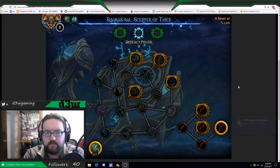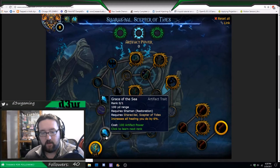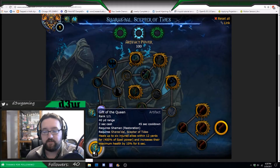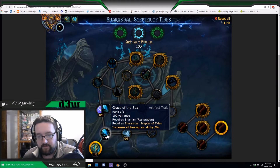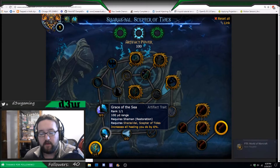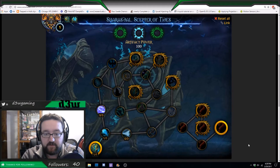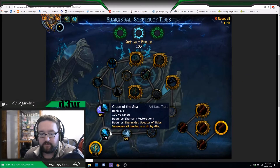This is the Sharas doll — this is the hammer part. You can see this is the artifact weapon itself with the traits. Let me get this to where you are when you first get the weapon. You automatically get the first point, which is Gift of the Queen, a lovely ability to use. It forces you to use 100 Artifact Effect and throws it into Grace of the Sea, which increases all healing you do by 6%.